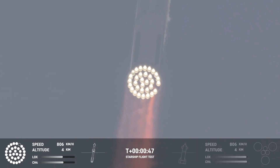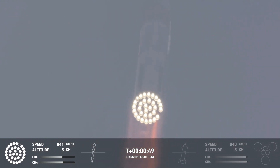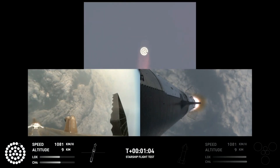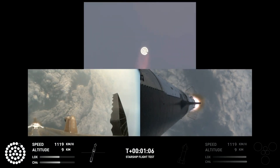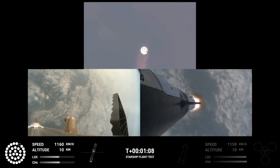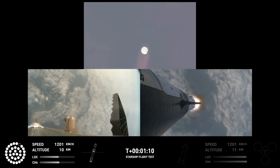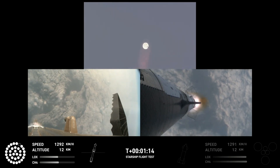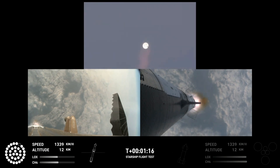Coming up shortly is going to be Max Q — that maximum aerodynamic pressure as we go uphill on the vehicle. Max Q! We just passed through Max Q, so we're going to continue on up. We still have about a minute and 30 seconds until we get to stage separation. Starship is now flying faster than the speed of sound.